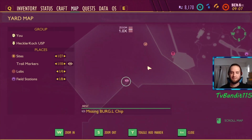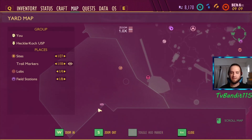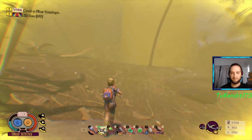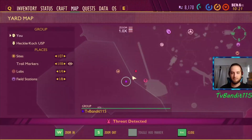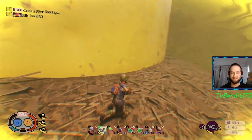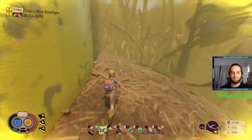The first thing you're going to do is in the bottom left hand corner — it shows on my map there. It didn't show on my friend's map, but it showed that I have a missing burgle chip in the bottom left corner where the gas zone is. So make sure you have a full gas mask — that's an important part. We only had half and we did not survive, as you'll see a little bit later on.